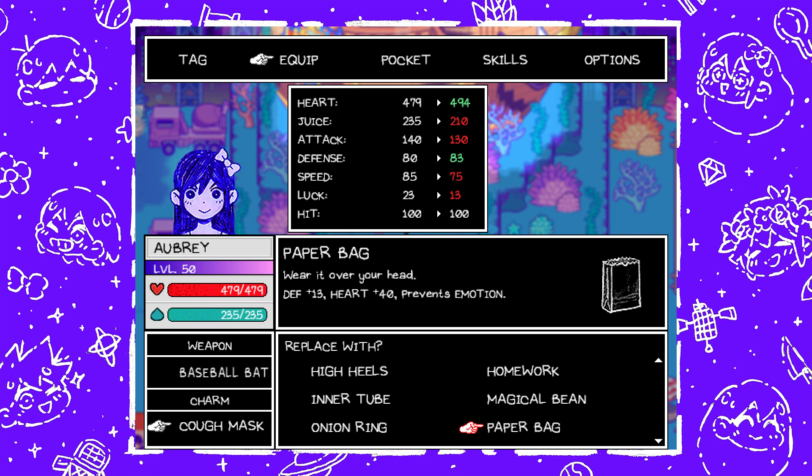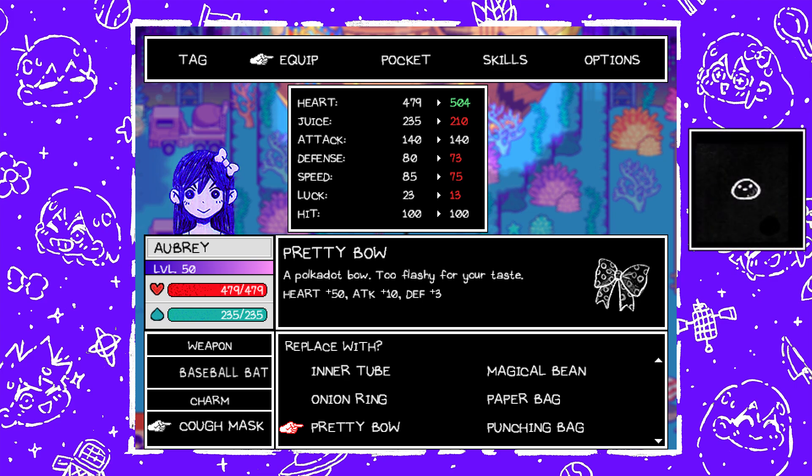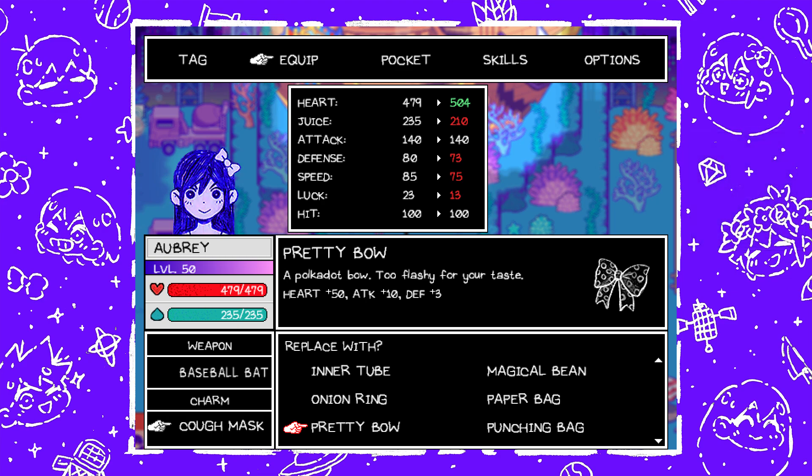Paper Bag — wear it over your head, defense plus 13, heart plus 40, and prevents emotion — found in the Abyss. What's not listed here is Hector — basically Kel's starting charm, it does nothing. It literally leaves the charm list as soon as you go up the ladder to Otherworld for the first time.